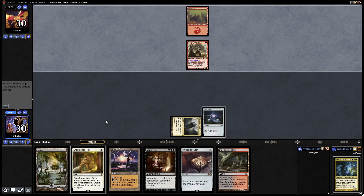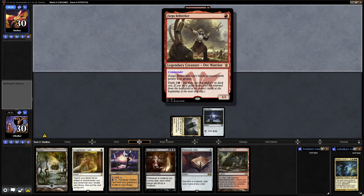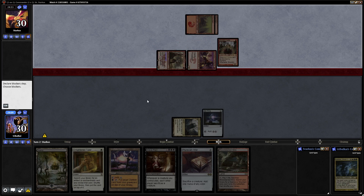I don't think we're going to go for Enlightened Tutor on our upkeep, but I'll keep it there anyway. Zergo Bellstriker is a 1-mana 2/2. It can't block creatures with power 2 or greater, and it has a dash cost of 2, which means it enters with haste and is then returned to its owner's hand at the beginning of the end step. This is definitely a rush build from our opponent, so one board wipe might really mess their plans up.